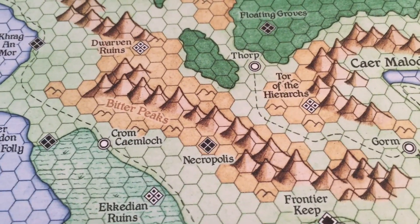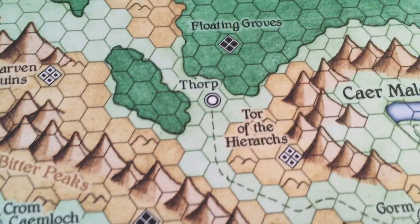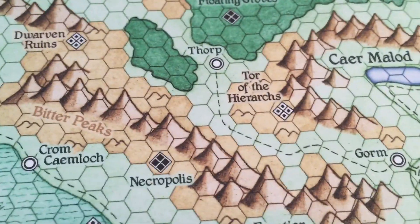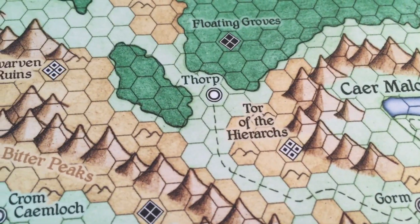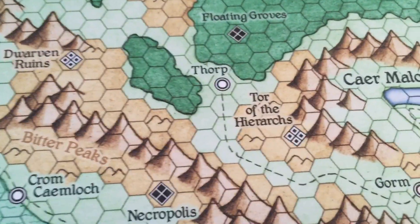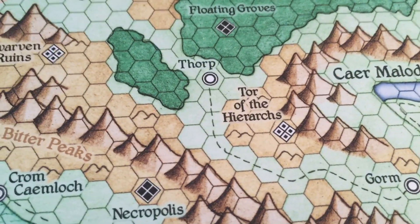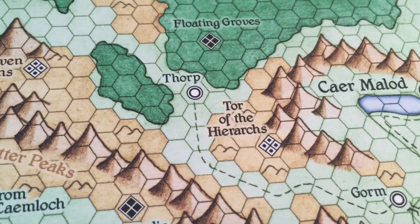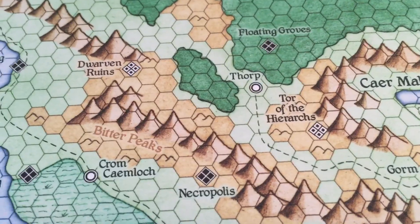And that's a bit how it works here. So it's about Torp — a village of foresters, loggers, and people. And they also have a strong guard. A few adventurers too, because obviously a village like this needs some protection.